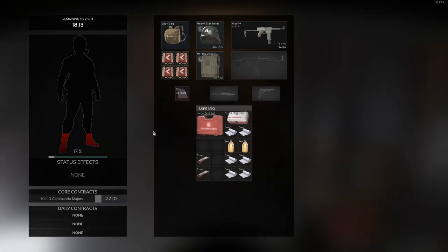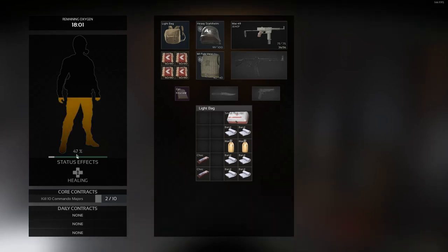First up is going to be the Large Medkit. The Large Medkit is going to give you a heal value of 50, which is equivalent to percent. So 50% HP is going to be gained by the Large Medkit over 5 seconds.